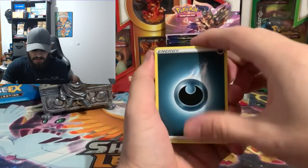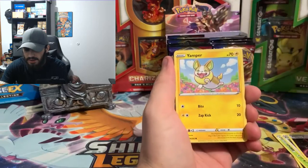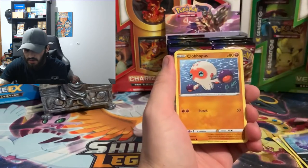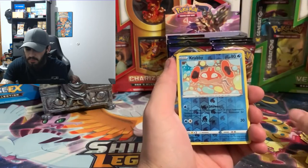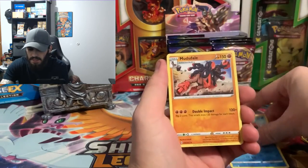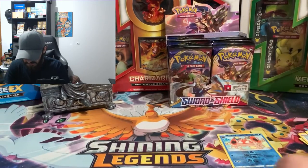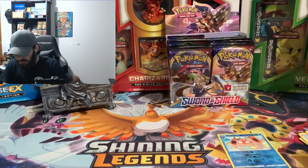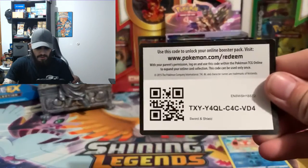We got a darkness energy, Wacky, Rooky, Gear, Aurora energy, Yamper, Clobbopus, Lulu, Sizzlipede, Sobble — our first hollow of a Crabbing — and we got a Mudbray as our first rare.